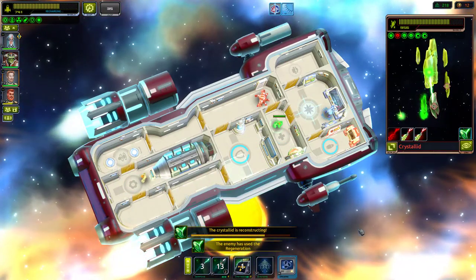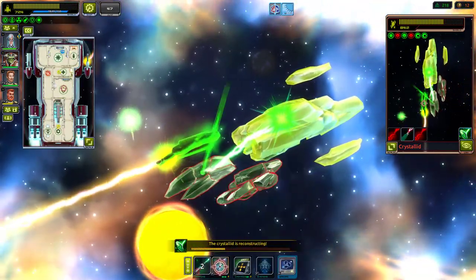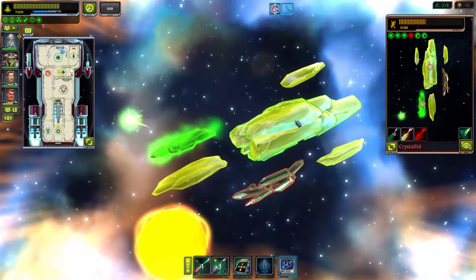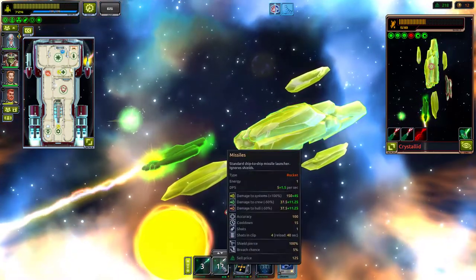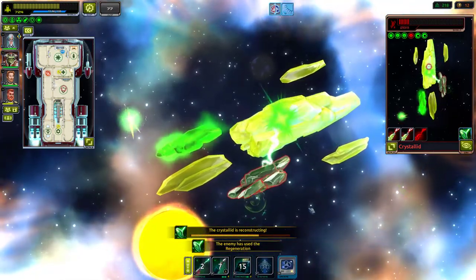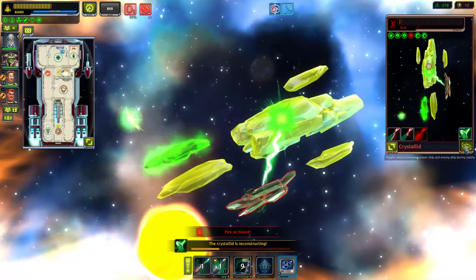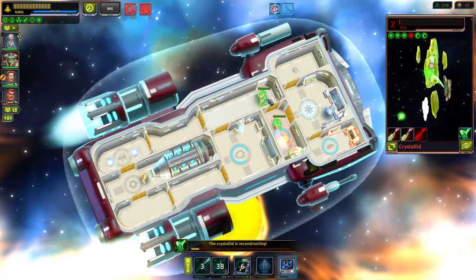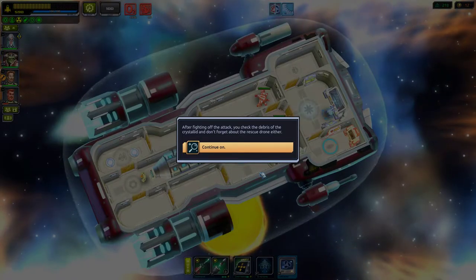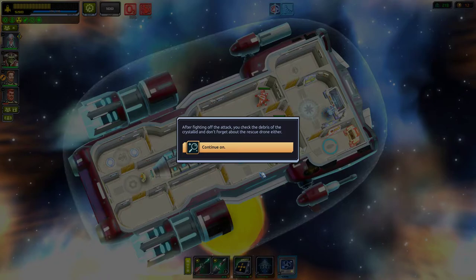They just targeted three of our spots — how are we doing? The enemy has used regeneration — the crystal is reconstructing! We have to take out the brain module in the middle — focus fire on it quickly. There's a fire on board. We got it — after fighting off the attack we check the debris.